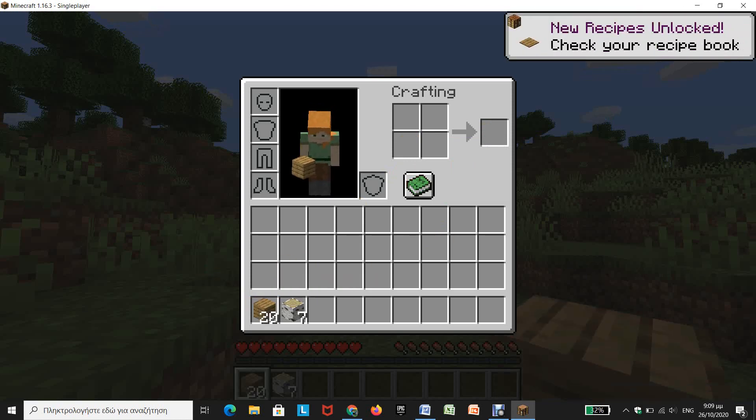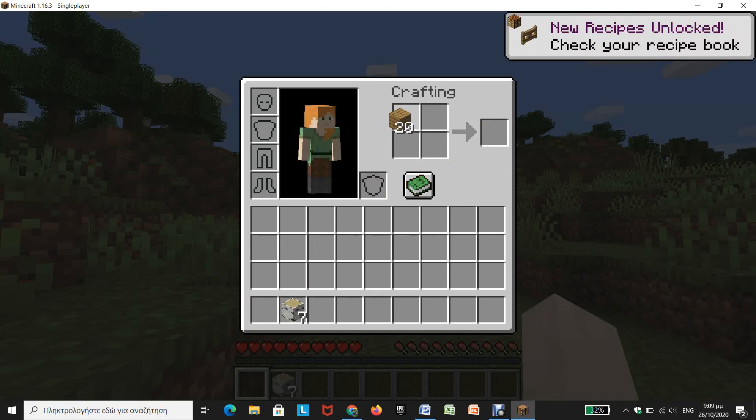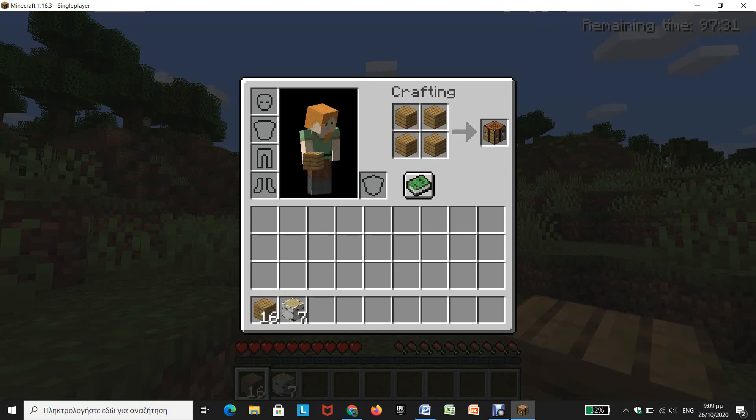Here we can craft our items, and we can drag our items and place them one by one. As you can see, this is only a two by two — a really small place to craft.